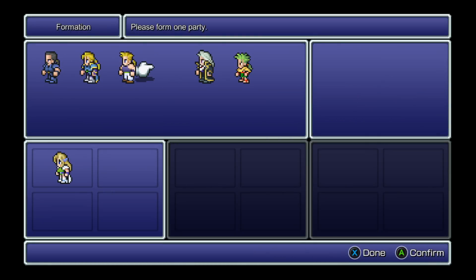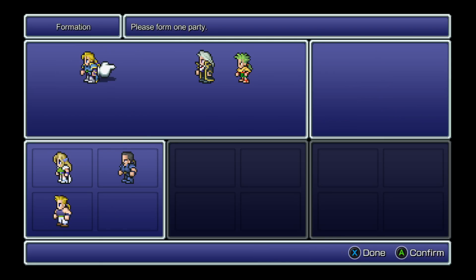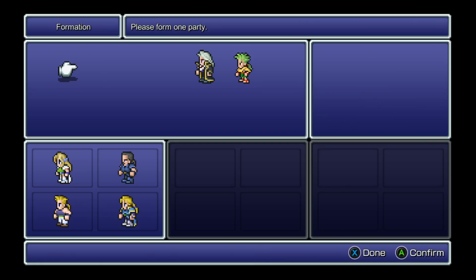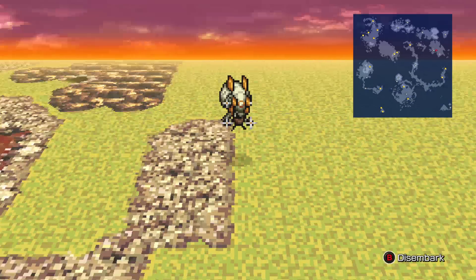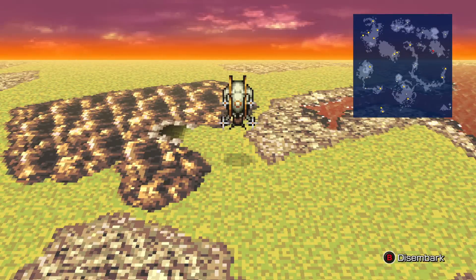Do we have to have Gau? Do we have to? I'm checking. I do not think so. So we're going to this cave, right? Yes. Going into the cave. Man, that thing needs to slow down. It is the fastest airship. Yep.